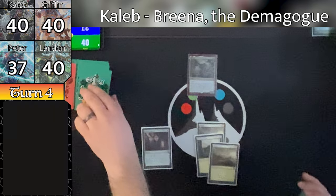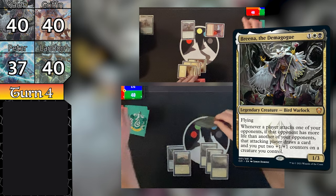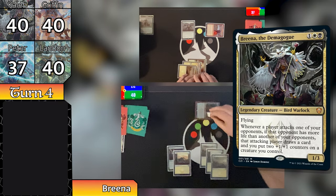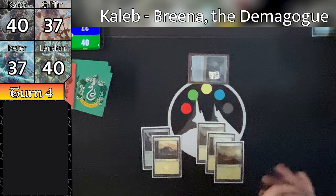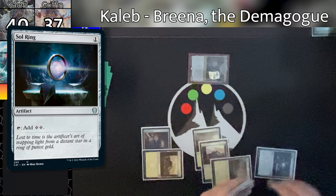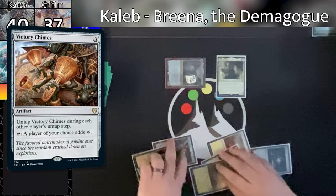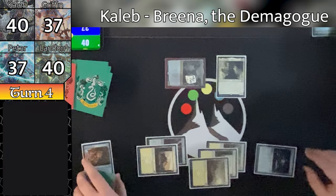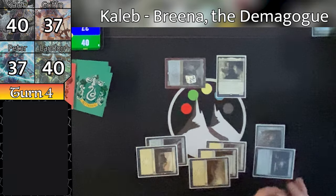Landon untaps and draws, plays down a Forest, and taps three mana for a Druidic Satchel, then passes the turn to Peter. Peter untaps and draws, plays down an Island, and taps three mana for a Kodama's Reach, putting an Island into play tapped and a Forest into his hand, then passes the turn to Caleb. Caleb begins his turn by untapping and drawing, lays down a Plains, heads into combat swinging Brina at Griffin. On attack, he puts two +1/+1 counters on Brina and draws a card. Griffin takes three damage, dropping down to 37.